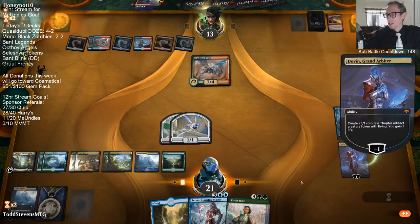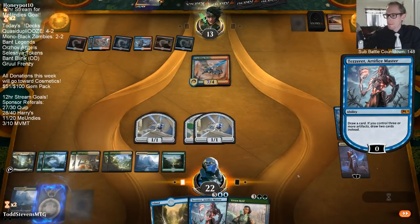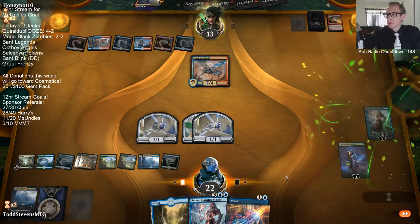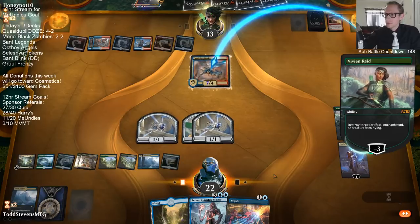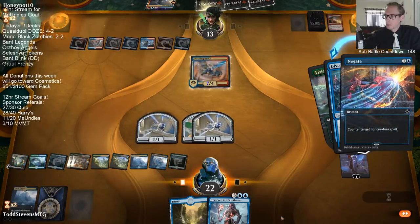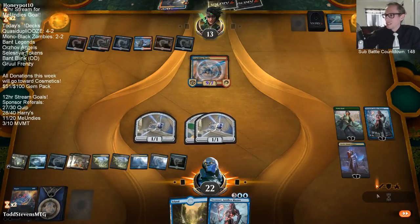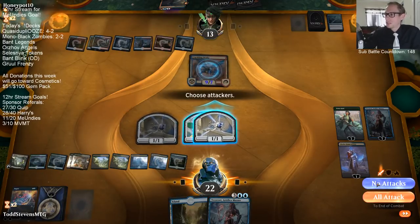We're going to make a third Thopter and then draw two with Tezzeret, and then draw two with each success. They had enough Dive Downs, so they're down to two cards left.